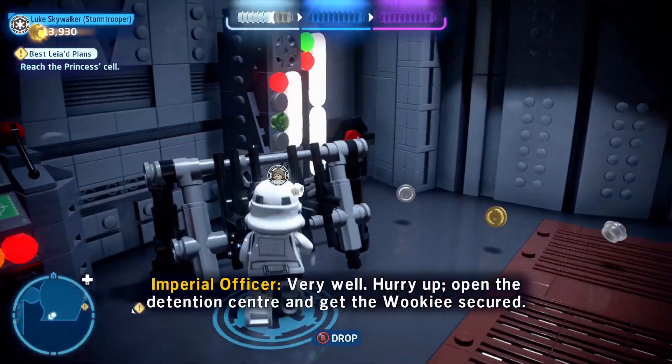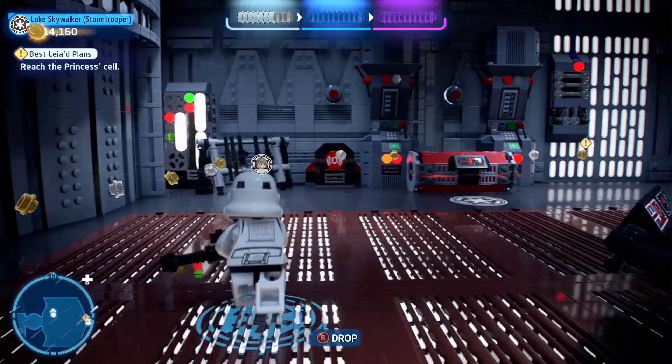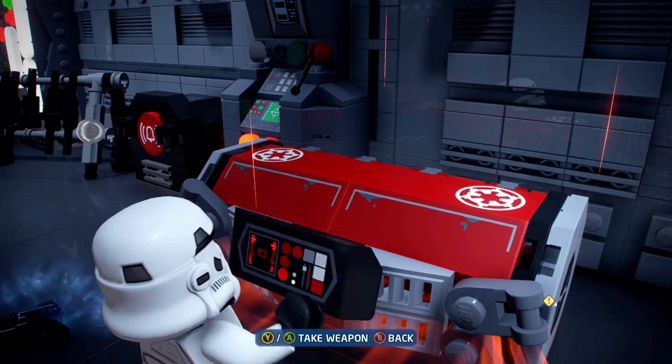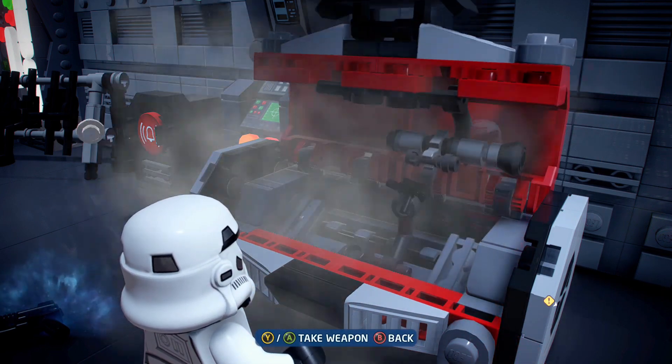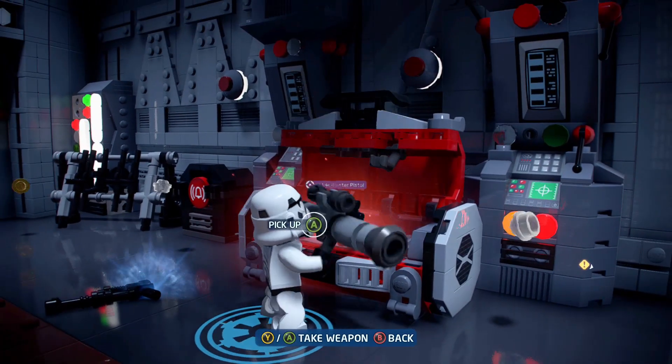Not so much an easter egg but unfortunately very rare, which is the fact that you can fire rocket launchers, flamethrowers, and those kind of weapons if you're playing as a trooper. The only place I found this was on Starkiller Base and Death Star. Right there I picked up a rocket launcher and well, blew up some imperials.